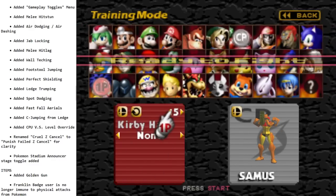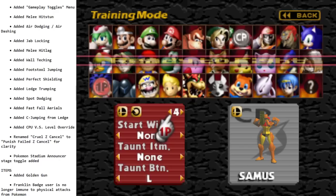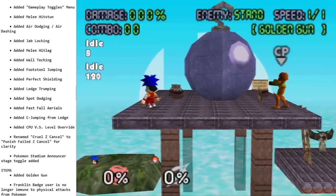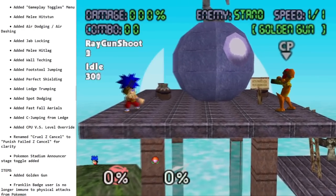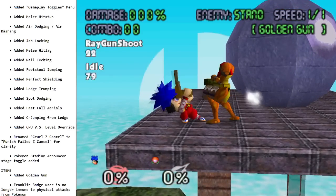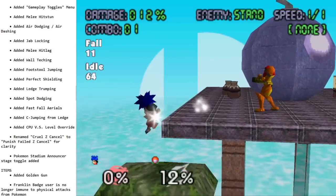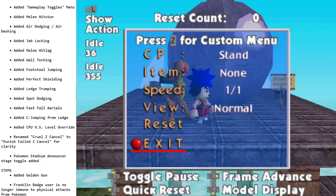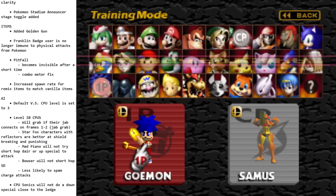A new item was added: the Golden Gun. As you'd imagine it is a one-hit KO, but it only has one shot. It breaks shield, does a one-hit KO, and shoots through multiple enemies. Franklin Badge no longer makes you immune to physical attacks from Pokémon. Pitfall becomes invisible for a short time. Combo meter fix with pitfall. Increased spawn rate for remix items to match vanilla items.